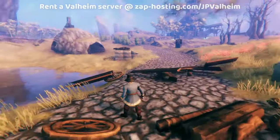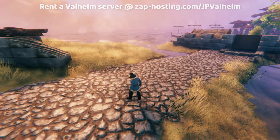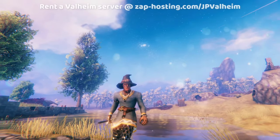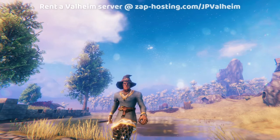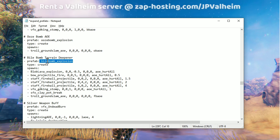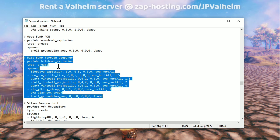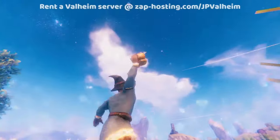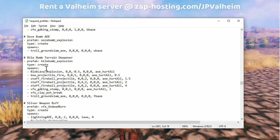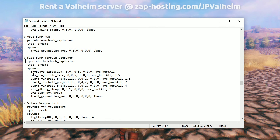Here's the prefab for the wagon from the Dverger place getting destroyed. It's just a visual effect — no damage or anything. You can just assume everything's either an audio prefab or a visual prefab which triggers something. So by finding the prefab that you want to add something to, you can easily customize certain things. Let's focus on this Biobomb Terrain Deepener. You take the Biobomb explosion — which is what happens when you throw this Biobomb normally — and then we add a bunch of extra stuff to it. You have to have this dash like that, and the format must be correct — if you forget it, that's a problem.